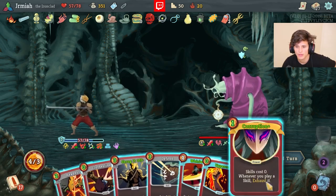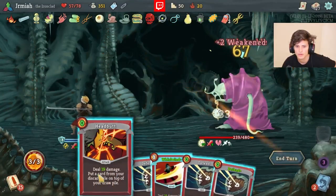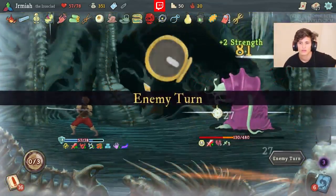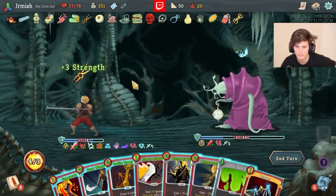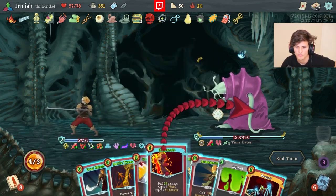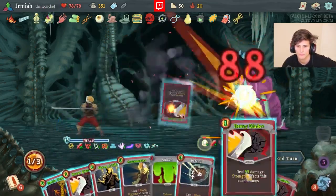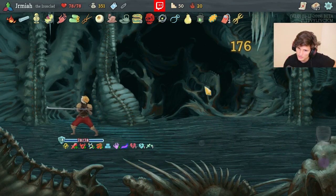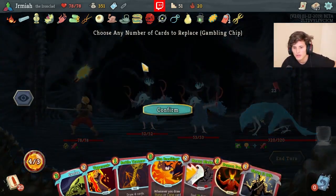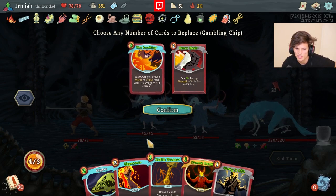I don't even have to do Corruption if I want - I can just go crazy with Entrench. Before we go crazy make sure you Reaper. Now we're going to Reaper and then we're going to win. I think the way he won is punished me so this is going to be a harder fight. Let's fight - but we're still playing Demon Form right away. I'm not playing Fire Breathing - Uppercut is nice for the Weaken but it's important that we get Barricade out.